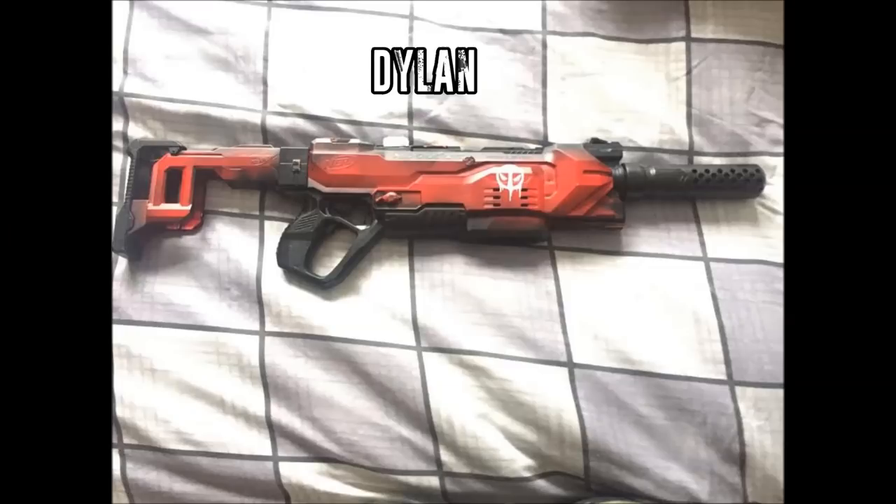Next we have Dylan and his Deadpool-themed Regulator paint job. He's got a barrel that can be gotten at NF Strike, and then the actual Regulator stock. He's done a beautiful red Deadpool paint job. Love the way he's used the gray. I'd love to see orange on the barrel, but for all I know this is being used for cosplay. The weathering — it kind of has a burnt or smoked look to it on the edges — I think that is really, really nice and well done. Well done, Dylan.